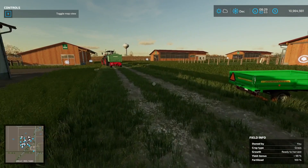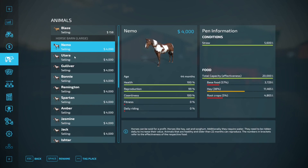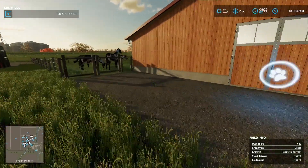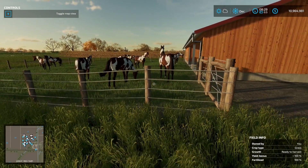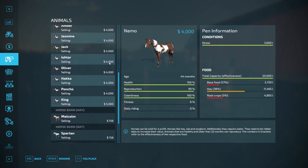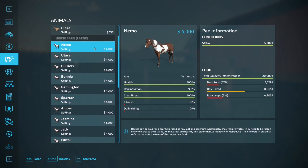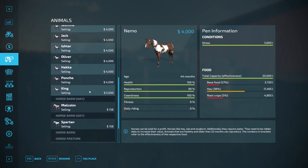Let's look at feed. In the large horse barn the horses are all worth four thousand dollars. That's the maximum value if you just feed them and do nothing else, and it takes around 37 months to reach. However, King is worth five thousand dollars — we'll get to that in a minute. He's cleaner and healthier than the others.